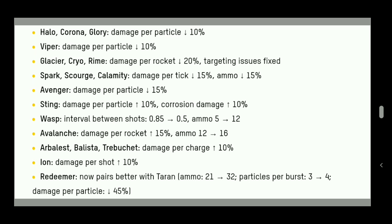Arbalest, Balise, and Tribus all get plus 10% damage per charge — they're buffing the long-range sniper weapons. Ion also gets plus 10% damage per shot, so we might see Ion-Leech builds or Spectre with Ions as mid-range options become more viable.